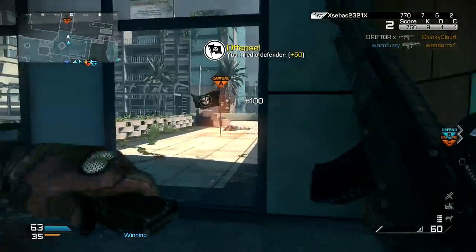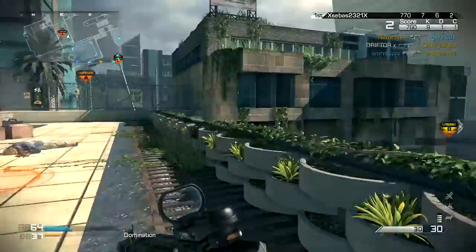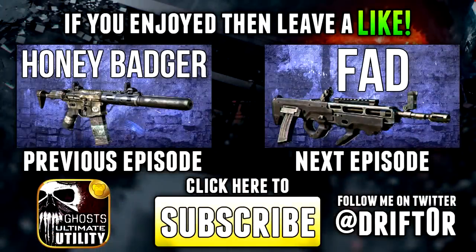Well guys, that's all for this episode. I hope you enjoyed it and learned something useful. If you'd like to check out the previous episode on the Honey Badger, click the box on the left. The next episode is going to be on the FAD, another assault rifle — click that box and it'll open in a new window. As always, if you enjoyed the content, don't forget to like, favorite, and subscribe. Drifter out.